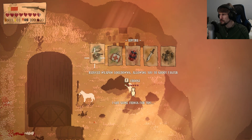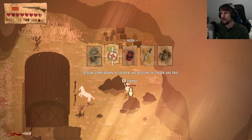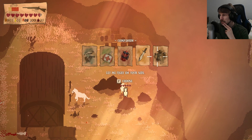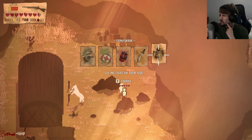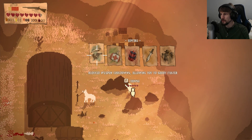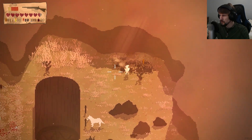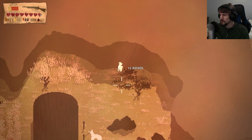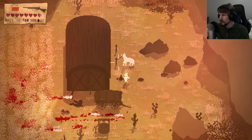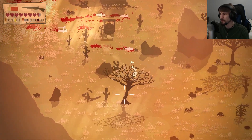Upgrade options here: reduce weapon cooldowns allowing you to shoot faster, healing companions is cheaper — though I haven't even found a companion yet — more dynamite, deal more melee damage, or take one on your side. I think I'm going to go for hipfire though. I do see the horse freaking out, so I wonder if there's a way to calm it down. No way to calm it, and I am not going to melee it.